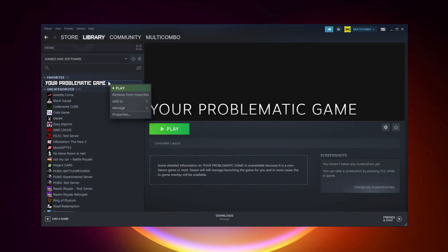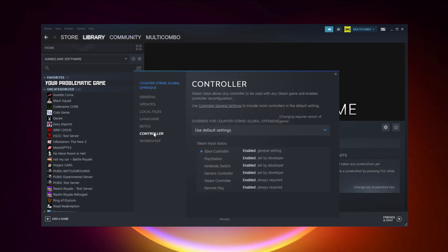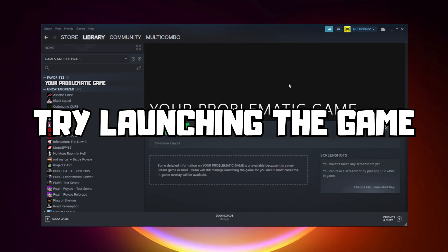If that didn't work — this is for Steam Games only — right-click your problematic game and click Properties. Click Controller and try enabling Steam Input, then try launching the game.